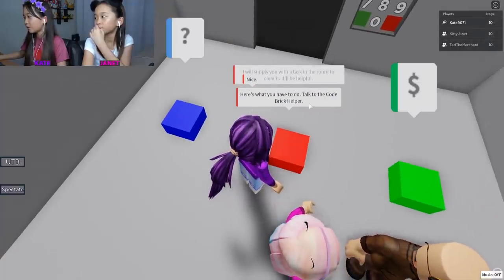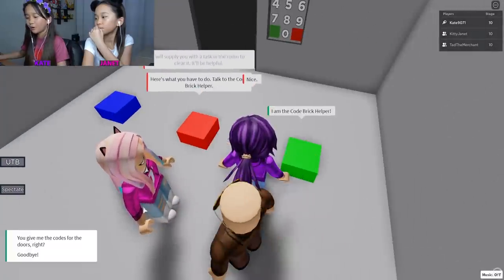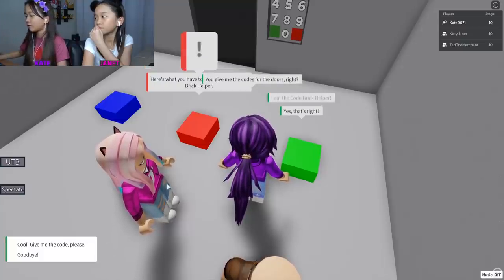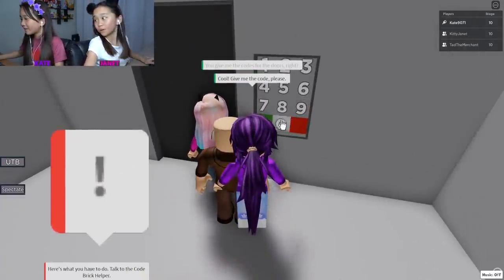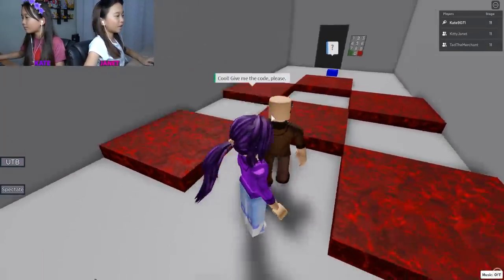Here's what you have to do - talk to the Code Brick Helper. I'm the Code Brick Helper - I'll give you the code to the doors. Cool, give me a code please! Nine zero eight eight eight. Okay, but then you wouldn't know what the other guys meant.